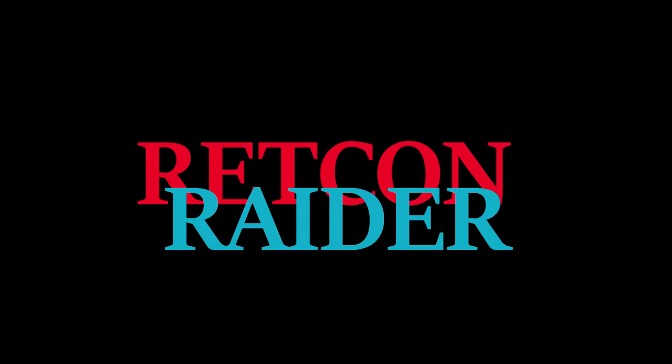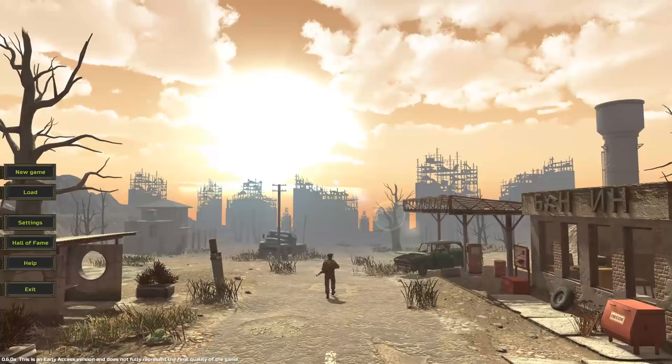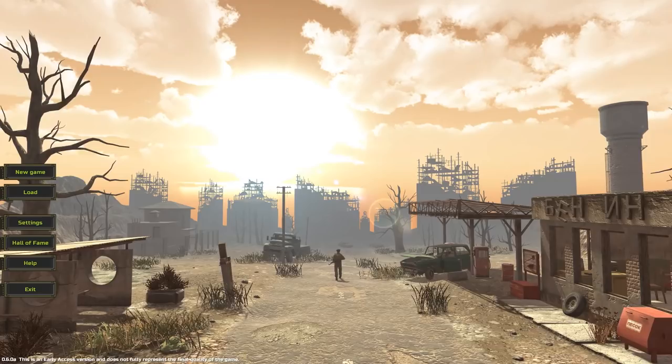So, what is Atom RPG? Well, it's a retro-styled computer role-playing game with a point-based character building system and tactical turn-based combat, all set against a post-apocalyptic backdrop inspired by games like Fallout and Stalker.